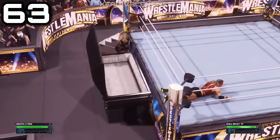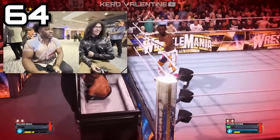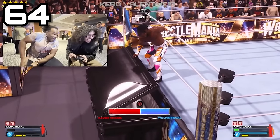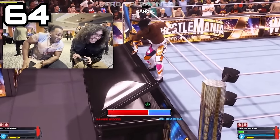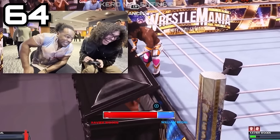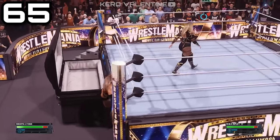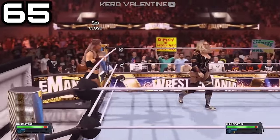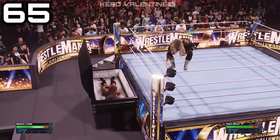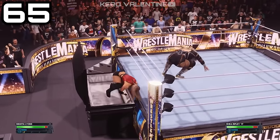2K was definitely not lazy when it comes to animating all of that. Once someone is in the casket and you're trying to shut that door down, you'll need to deal with the same button-mashing minigame used for the ambulance match and every submission. Sadly, you cannot dive onto your opponents if they're laying in the casket from anywhere — when you try from the top rope, your wrestler just sort of refuses to do it.